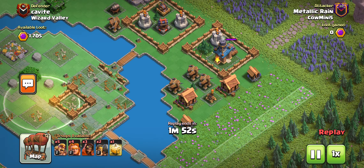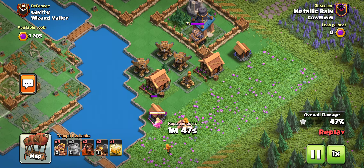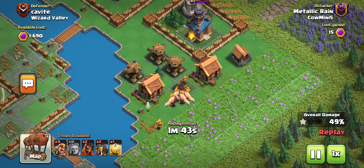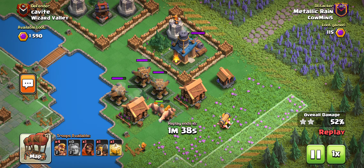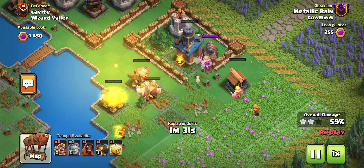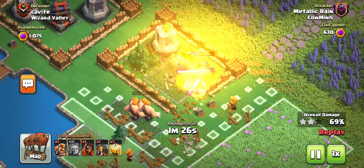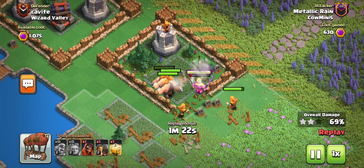Being able to take out all this in one hit — just being patient with that heal spell and making sure those giants are up front — will serve you very well. Now we're just coming in from this side again with barbarians. I've kind of changed my mind on barbarians since our last video. Seeing them in action, I think barbarians are really good when it comes to taking out a few key defenses or sections of the base, just because of how quick they are and they're half the space.